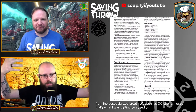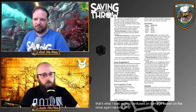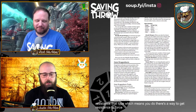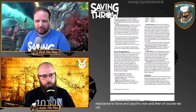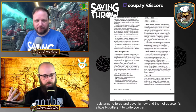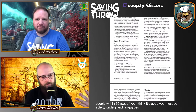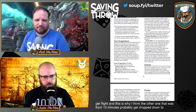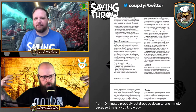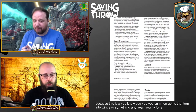The gem dragonborn's breath weapon is also a 15-foot cone, with damage based on the type of gem dragon you are. You also have damage resistance, including ways to get resistance to force and psychic damage. There's also Psionic Mind, which lets you communicate telepathically with creatures within 30 feet who can understand languages. At third level you gain flight — you summon gems that turn into wings — for one minute.